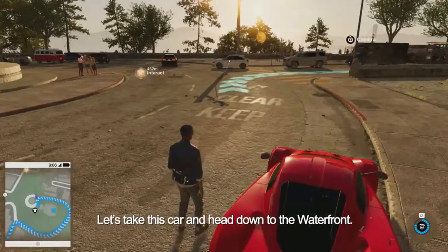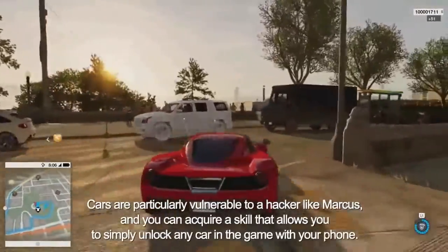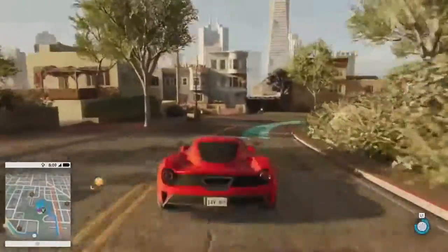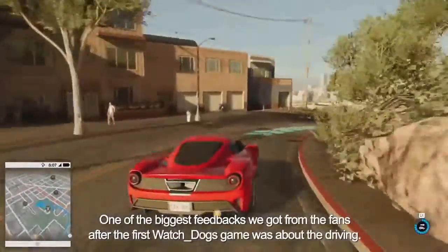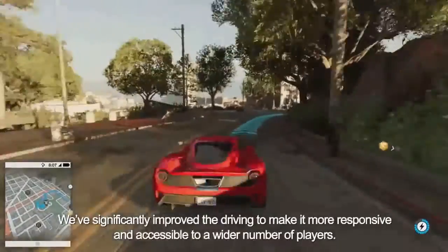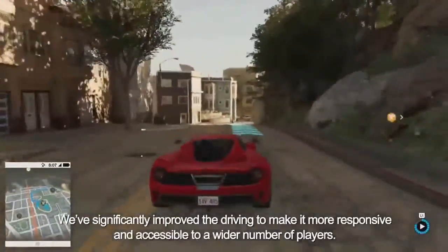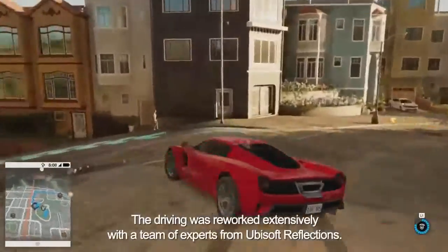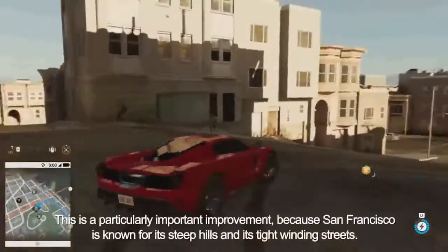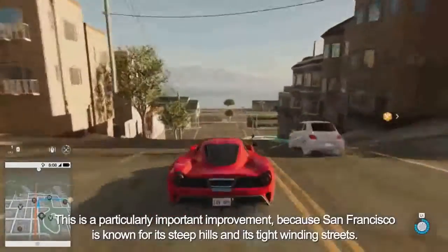Let's take this car and head down to the waterfront. Cars are particularly vulnerable to a hacker like Marcus, and you can acquire a skill that allows you to simply unlock any car in the game with your phone. One of the biggest feedback points we got from fans after the first Watch Dogs game was about the driving. We've significantly improved the driving to make it more responsive and accessible to a wider number of players. Driving was reworked extensively with a team of experts from Ubisoft Reflections. This is a particularly important improvement because San Francisco is known for its steep hills and tight-pointing streets.